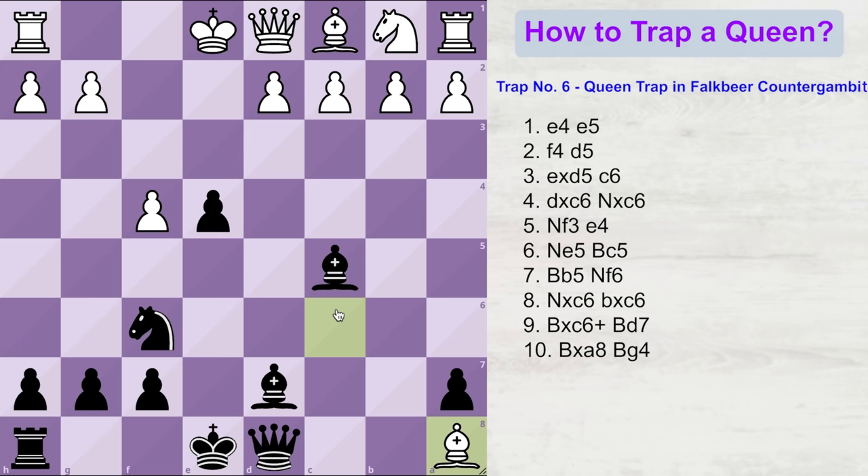But here, black surprises white with the move bishop to g4. Notice this bishop is protected by black's knight, and this bishop is now attacking the trapped queen. There is no way that white can save his queen now, and white is going to lose his queen in the next turn. Black from here on can easily win this game.